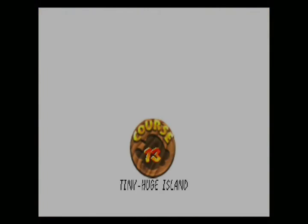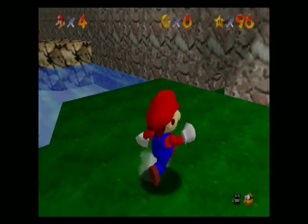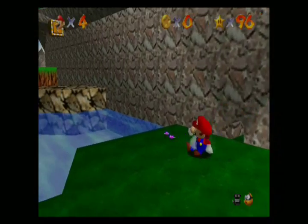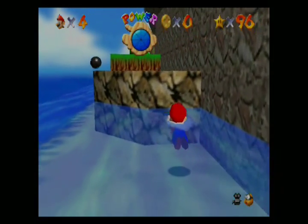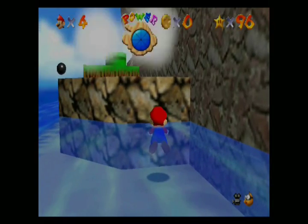Oh, look at those two Goombas — how sweet, it's like mother and child. But anyways, this is Tiny Huge Island, and wow — everything is small. This Goomba is small. Why is everything so small? I don't understand. What's going on here? What is this crazy world?